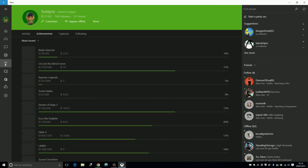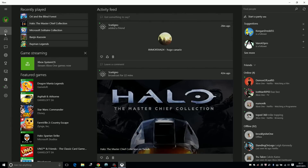You can look at all your achievements, activity alerts, messages — everything basically. So what I really want to show you is, if we click on the home screen over here, look — games streaming. Stream Xbox One games.